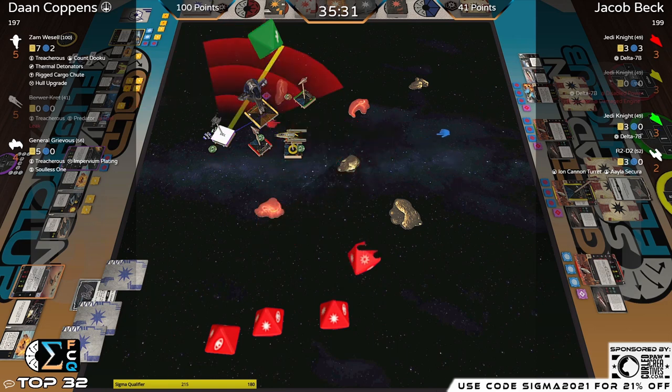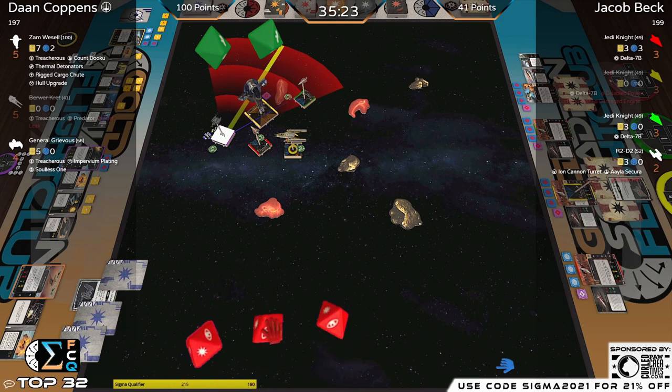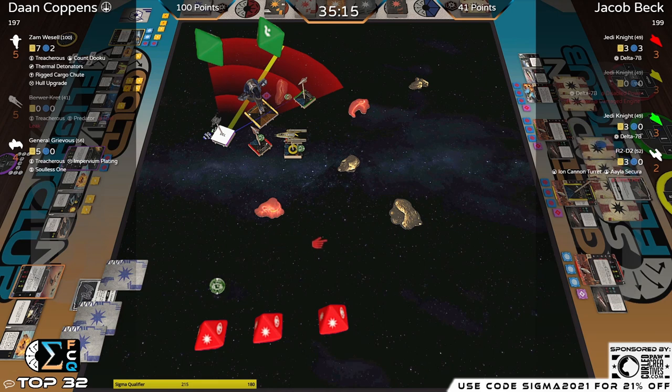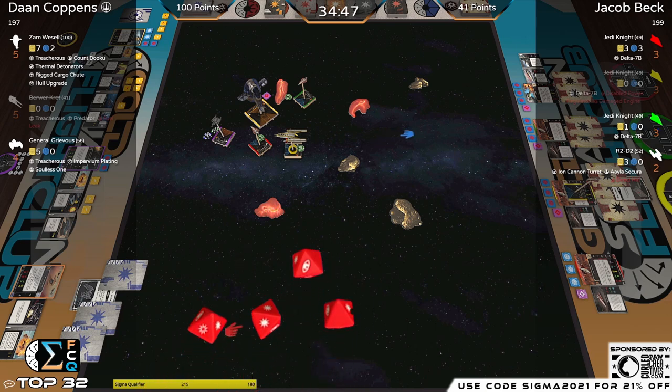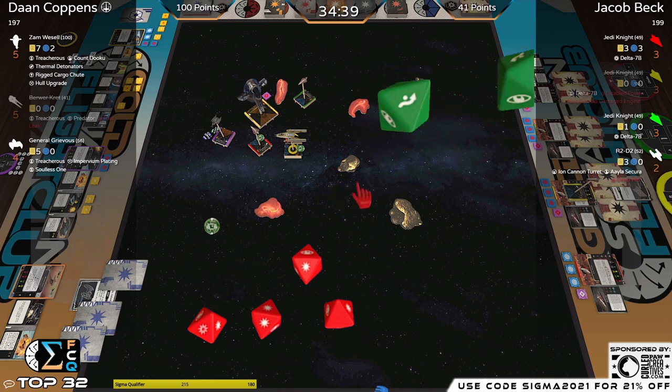Zam throwing some hot fire — spent the force. Shot going into R2 — able to change the crit. Now Grievous shooting at Green — you can put two through. Range one, no risk of being shot there because that arc isn't looking at you. Spend the focus: hit, hit, crit — getting one shield down on Zam.